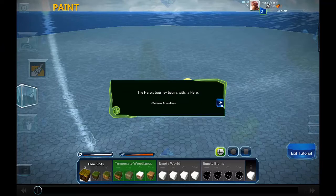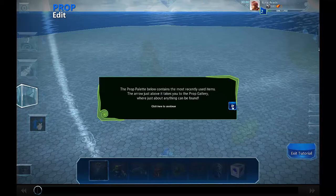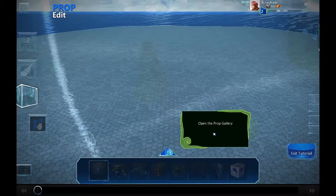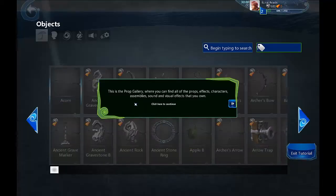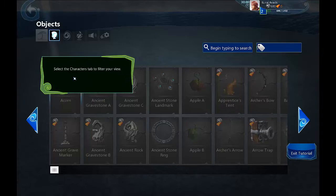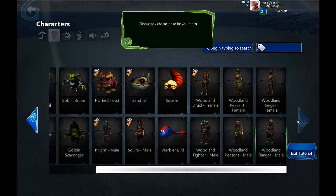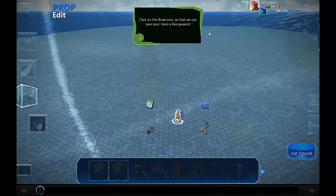You betcha I want to create a hero. Let's do this. Prop mode. All right, open it. Characters — got it. All right, let's see what we can make. I guess it doesn't really matter. Put them there, scale them up — you can scale them. I don't think they'll let me in the tutorial.